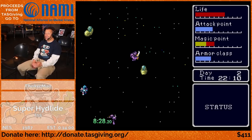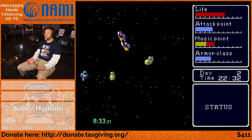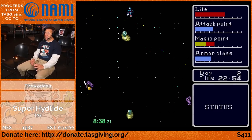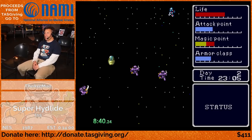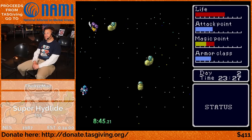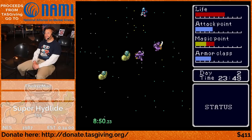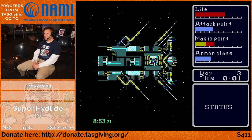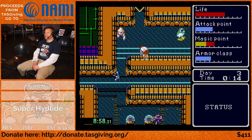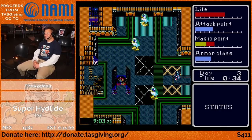Now you might ask why we need so much life in a TAS where we can just avoid damage all the time — and that's because at the final boss there's a DPS check that you can't avoid, even with a TAS. So the two most important stats in the run are your health and your attack. It ignores armor. So for a speedrun, you actually end up resetting a lot if you have really low health values on your level ups, because you just need enough health to survive the final boss.